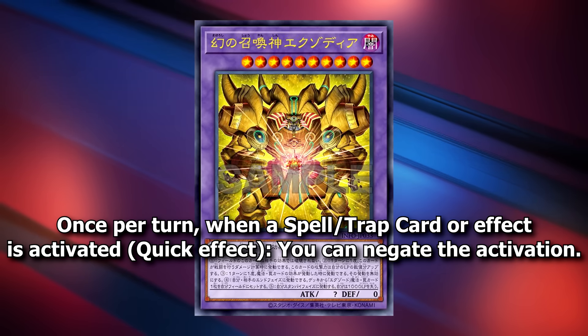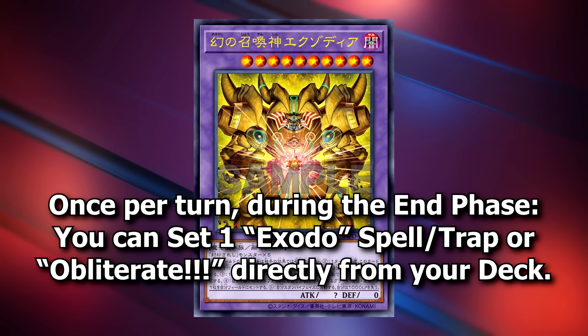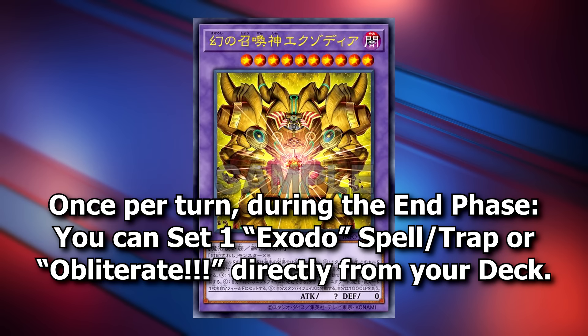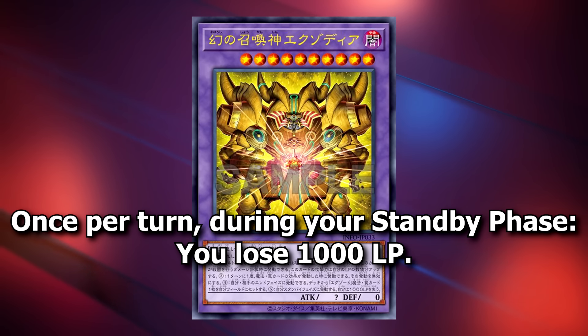Once per turn, when a spell or trap card or effect is activated, quick effect — you can negate the activation. Once per turn, during the end phase, you can set 1 Exodo spell or trap or Obliterate directly from your deck. Once per turn, during your standby phase, you lose 1,000 life points.